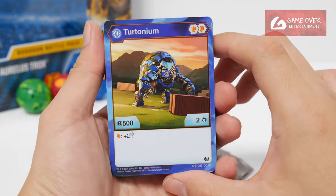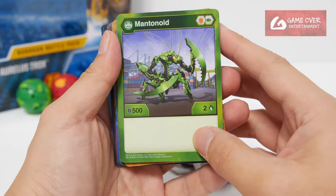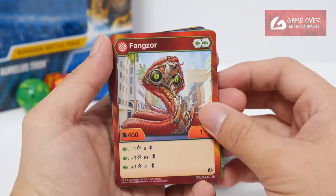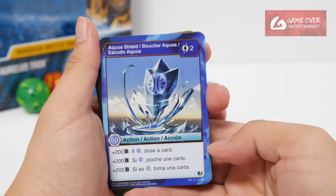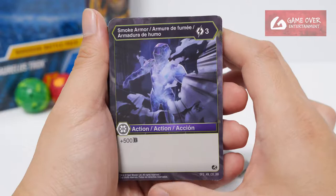What cards do we have with this pack? Aqua Setonium: 500B, 2 damage — land on the shield, plus 2, 4 strike. Ventus Mentanoid: 500B, 2 damage. Darkus Cyndius Ultra: Victor, your opponent discards a card, 300B, 1 damage. Trox Ultra: 800B, 1 damage. Pyrus Fangzor: 400B, 1 damage — land on the green fist, plus 1 damage and dual strike. Repel Pyrus, Repel Ventus. Aqua Shield: plus 200B — if it's Aqua, draw a card. Molten Helix: plus 2 damage and dual strike. And Smoke Armor: plus 500B.